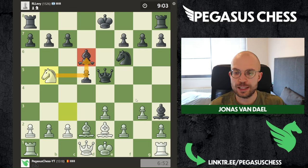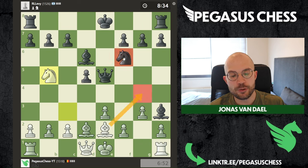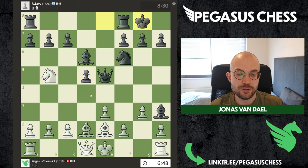I think I misplayed somewhere — maybe I'll have to study something against the England. But this is not something you get a lot because it's not so good for black. But if you don't know how to punish it, as I don't — at least I haven't memorized the variations — that can be tricky. I'm going to see if I can castle queenside maybe. It's still possible to castle kingside in some variations; I just have to kick away this bishop. I also think that maybe jumping in with the knight would have been a better move instead of playing g3.